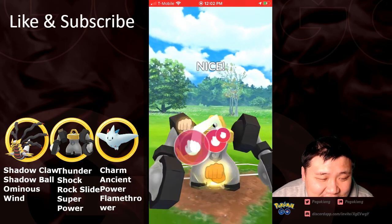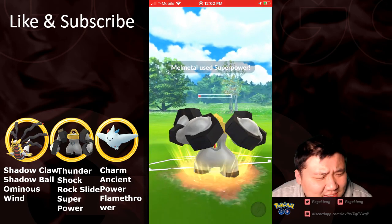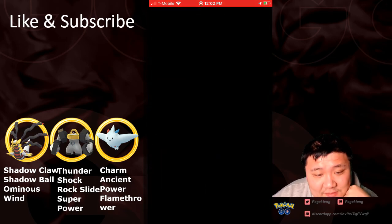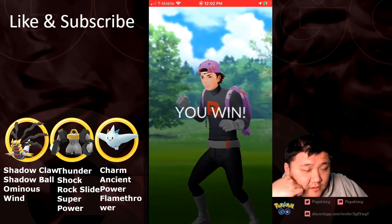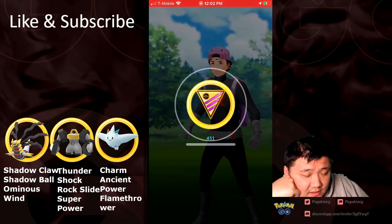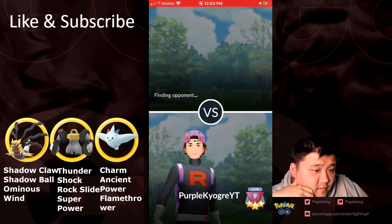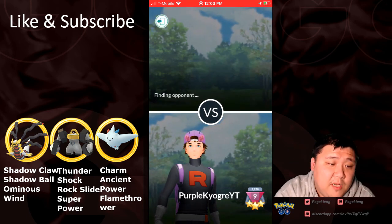It's a good thing he had an energy advantage, or the opposing Melmetal didn't. He must have had an energy advantage. Well, either way, nice play. Wow — I'm shocked that it didn't KO. But very quality play by Purple Kyogre. Again, check him out on YouTube — I'll include a link to his YouTube channel. Great content creator. I basically watch his content almost daily.